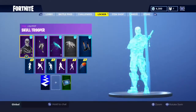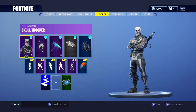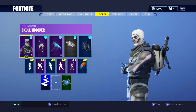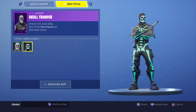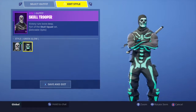Both have customizable things. Now, if you were an OG Skull Trooper, you have the purple glow from the Skull Trooper, so that's pretty cool to keep the OG people happy. But for people like me who just bought it, you have the white and then the neon glow-in-the-dark Skull Trooper green glow.